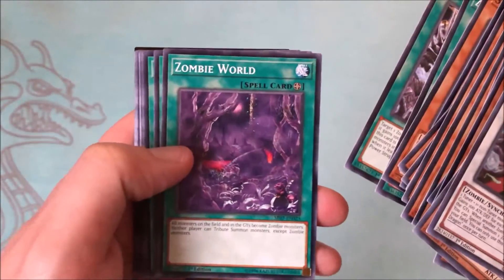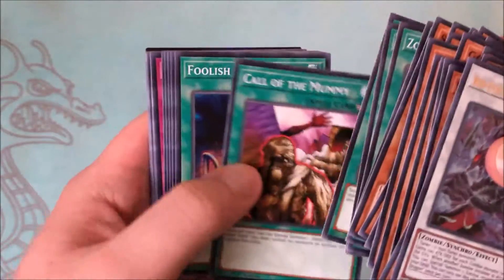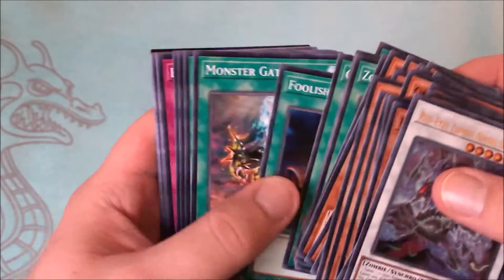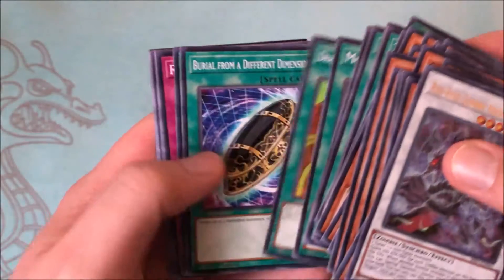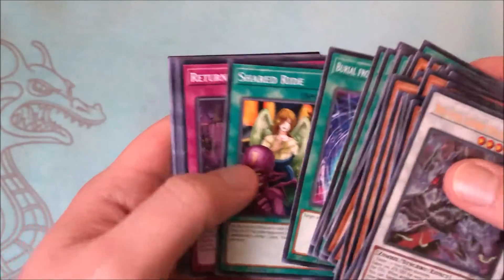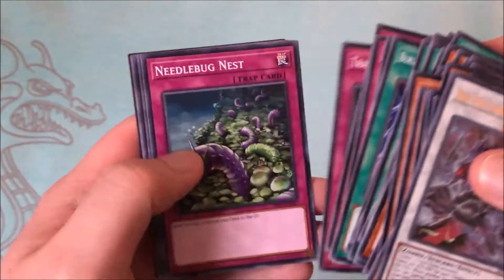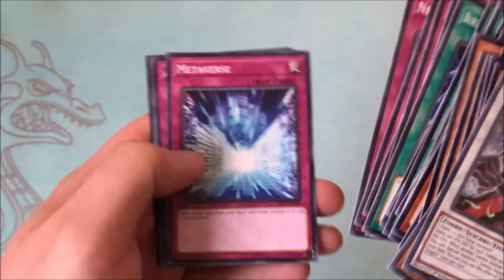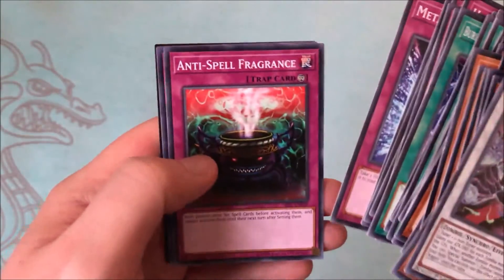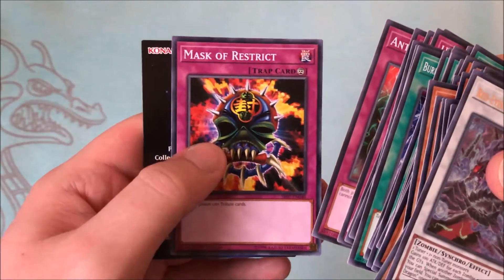Cherubi, Uni-Zombie — great reprints. Three copies of this deck is really all you need; there's a lot that helps you get going. Then we have Zombie World, Book of Life, Foolish Burial — always a great reprint — Burial from a Different Dimension, and Shared Ride. Needle Bug Nest, Metaverse — another great card — as well as Anti-Spell Fragrance and even a Mask of Restrict.